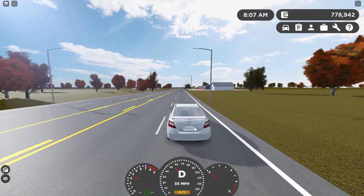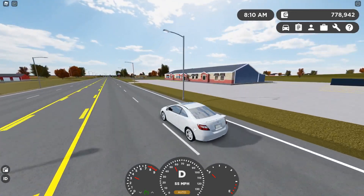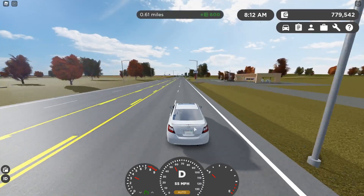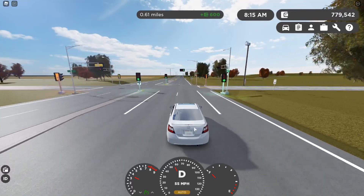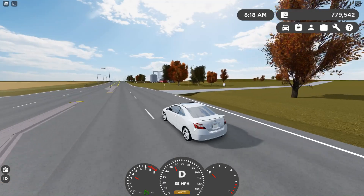55 is the speed limit on this road, so let's keep driving until we get some money. And there it is — $600 for 0.6 miles. That's pretty good. Let's go one more time to see how much money we get.